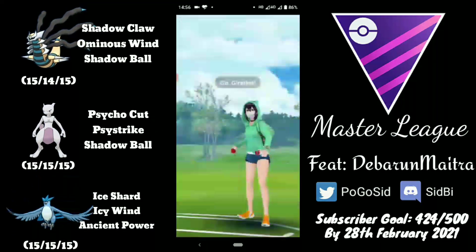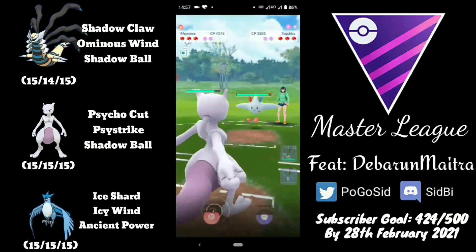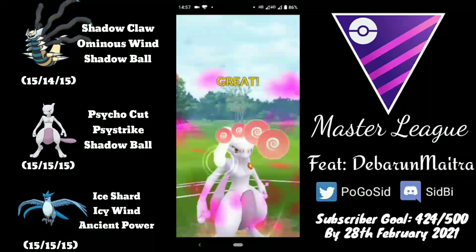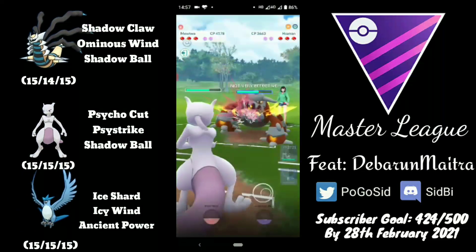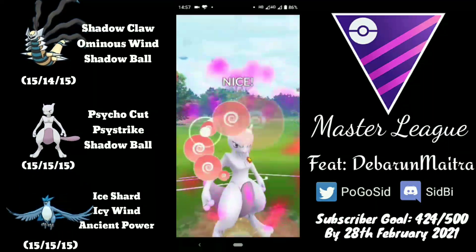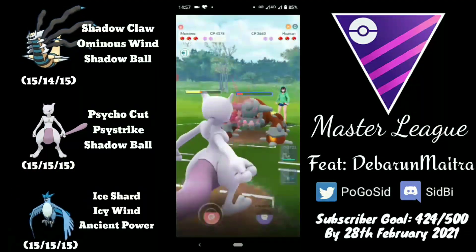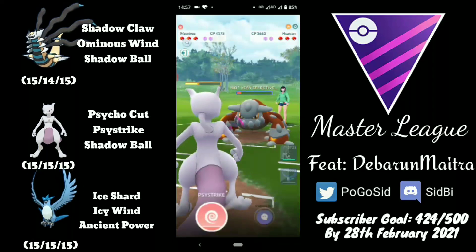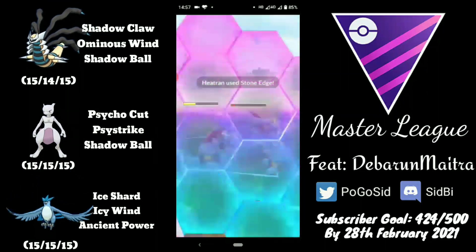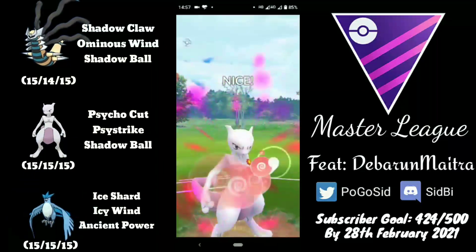Let's start with the battles. He picks up a negative lead and save-swaps into Mewtwo, which is a very decent save swap in the Master League — especially running double legacy. The opponent swaps into Heatran, which is a very interesting pick. Although Heatran takes neutral damage, Mewtwo is so powerful it does massive damage with Psystrike. With just two Psystrikes, the Heatran was already in the red.